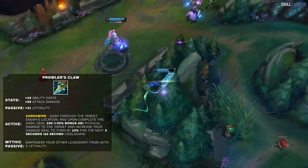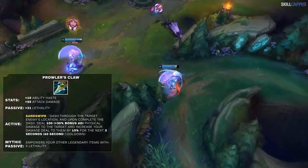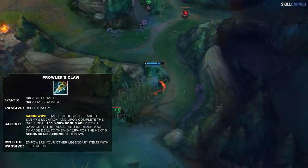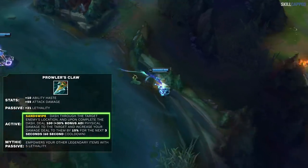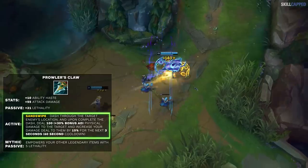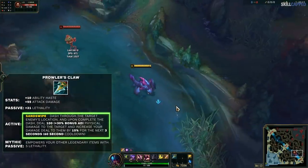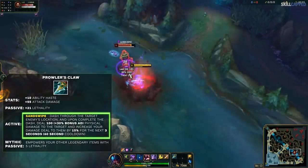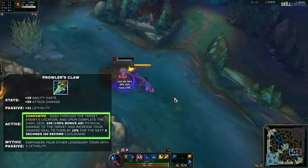Next up is a completely new item, Prowler's Claw. It gives similar stats — AD, Lethality, and Ability Haste, which is the new slightly less effective cooldown reduction. The active part of this item is a small dash that deals decent damage to your target, but the main appeal is that all damage you deal afterwards for three seconds is amplified by 15%. Assassins that don't immediately deal all their damage will love this item. For example, Lethality Rek'Sai would be insane with this item — once you have full fury, use Prowler's Claw, then empowered E into ult for a massive burst finisher.